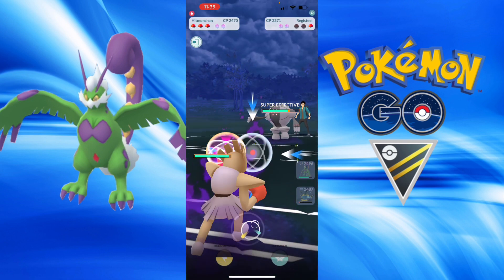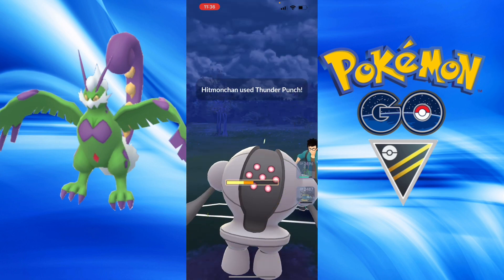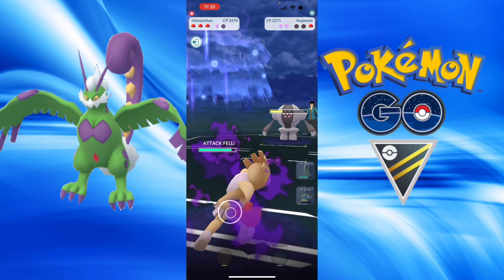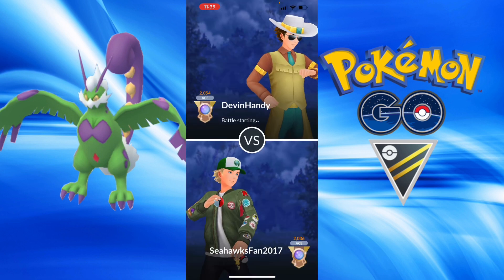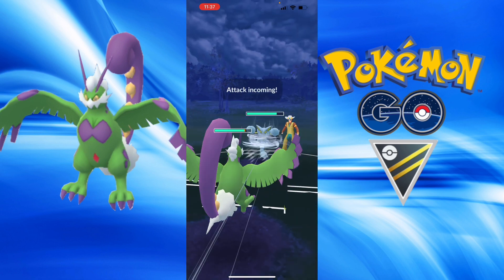Tornadus leads, and I bring in my Shadow Hitmonchan — this is a pretty pricey Pokemon to build. Already taken out two Pokemon and in a pretty good position. That's a win. I was going to counter down before they could take me out, but now we have a dominant score.